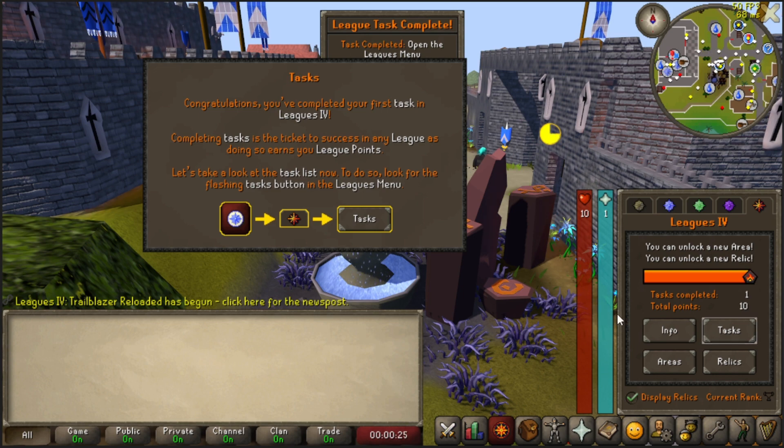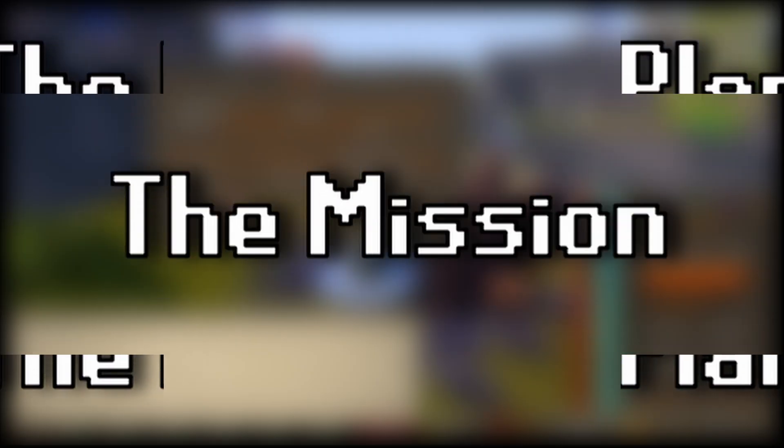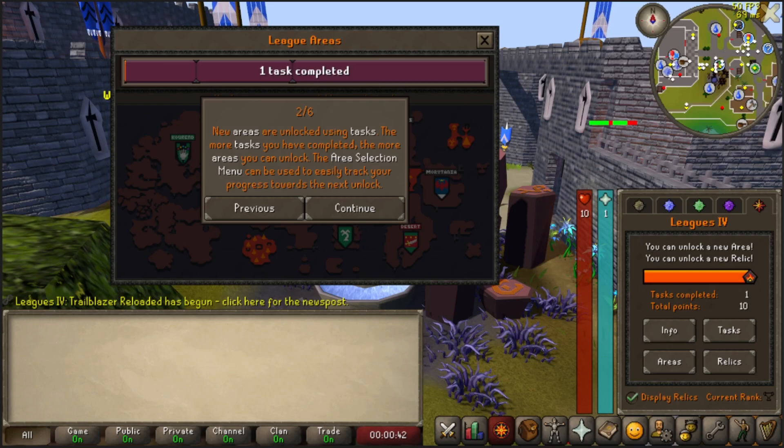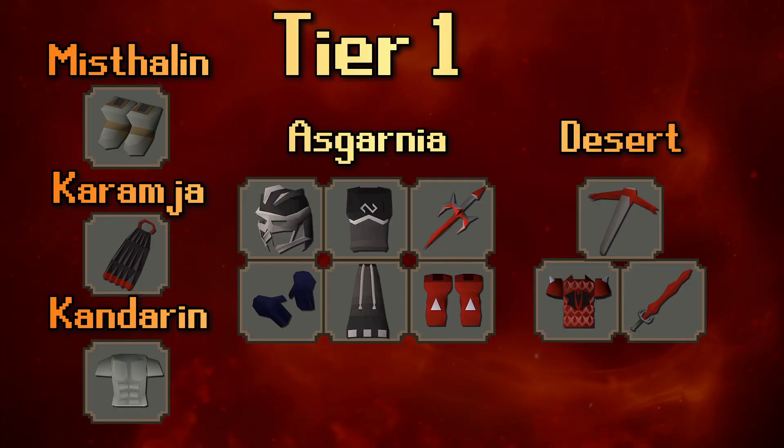Congratulations, we've completed the task. The goal, the plan, the mission, the operation is we have to get through our first item. We need to get Kandoran unlocked ASAP so we can begin doing barbarian assaults and get our fighter torso nice and early. In tier one for Miscellania, we have to get the granite boots, and in Karamja we need the obsidian cape. So we are going to be leveling up as quickly as possible.